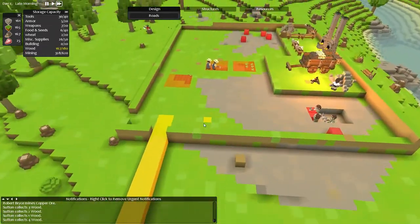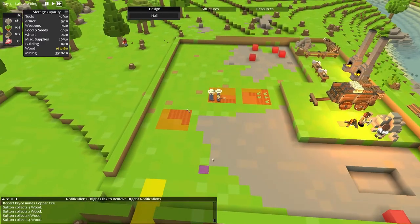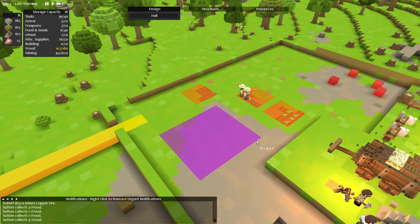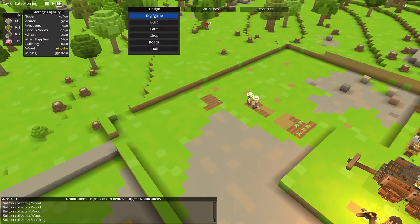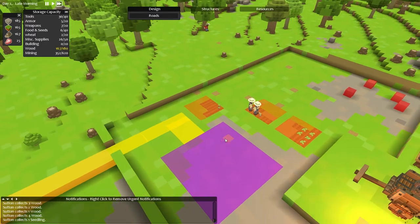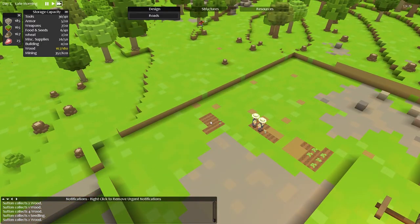Let's get back over here and build a hall - well, we won't actually build a hall but we will lay out the plans for a hall. So let's say round about there. Let's make it nine by nine - nine by nine's a good size for a hall. And we'll want our road to then go up and meet the hall. Awesome. We will move that turnip farm at some point as well.